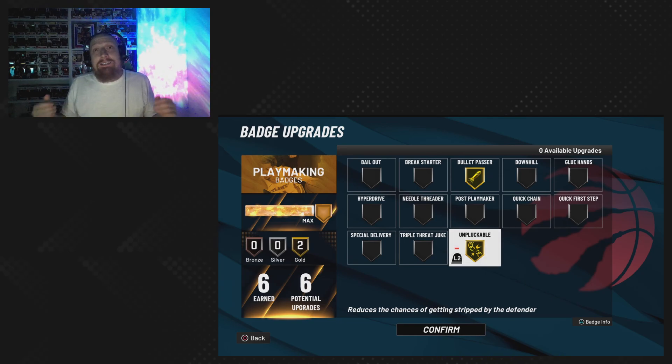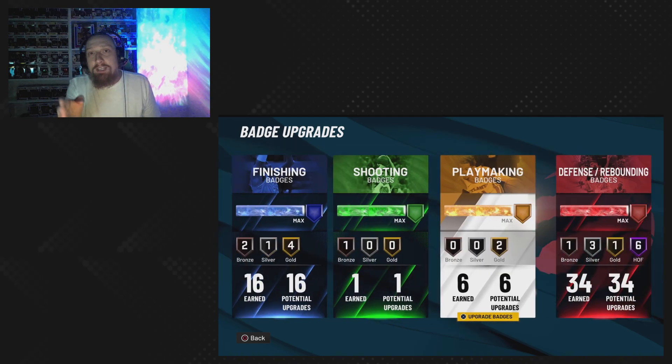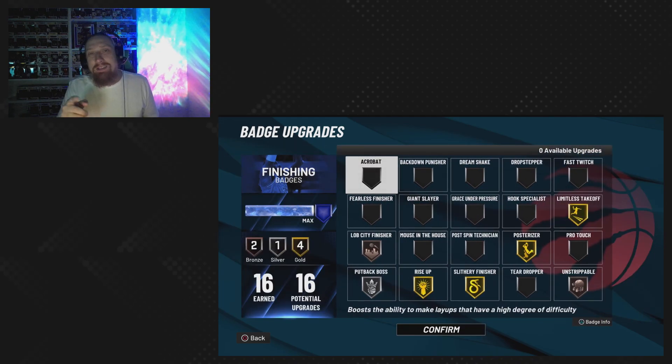Unpackable on gold will allow you not to get stripped as easily when in the three-point stance or dribbling — shouldn't be dribbling too much, but hey. Make sure you put that on; your teammates will thank you later. We're here to make a positive impact, not a negative impact — hold it down for the VPP gang.